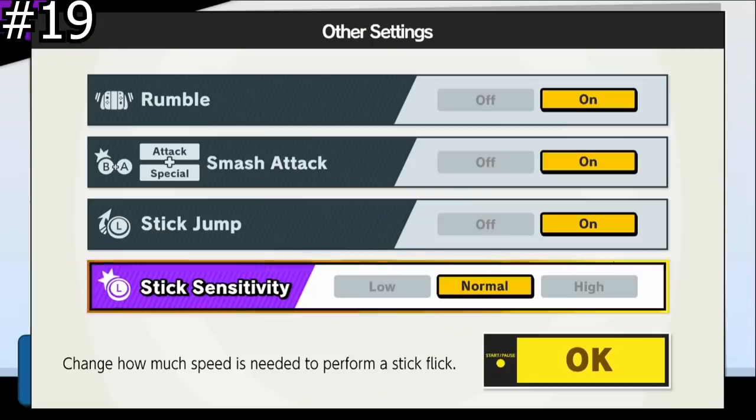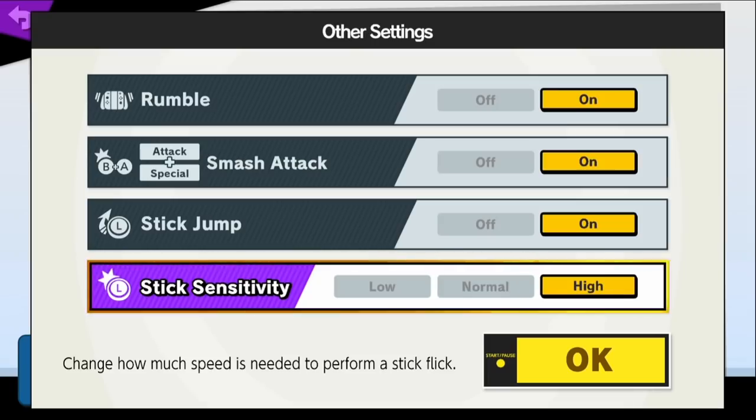A lot of people still don't know what stick sensitivity does. Stick sensitivity gives you an additional frame to input smash attacks if you put it on high, and if it's put on low, it gives you one less frame to input smash attacks, meaning you have an additional frame to input tilts. It's only a one-frame difference, but if you feel like you mis-input tilts and smash attacks a lot, try changing your stick sensitivity accordingly.